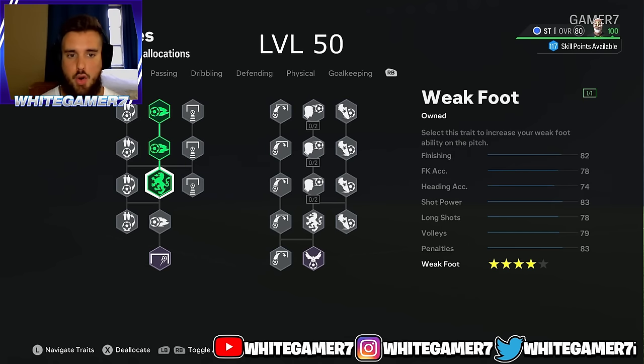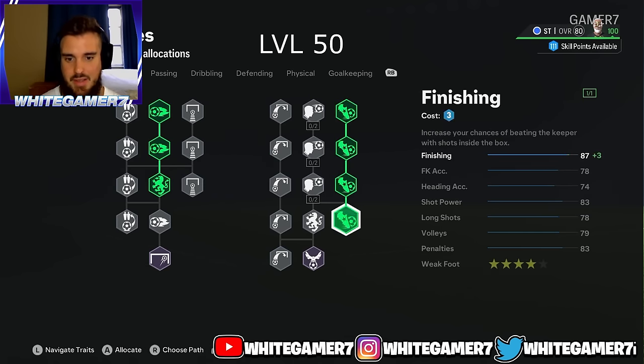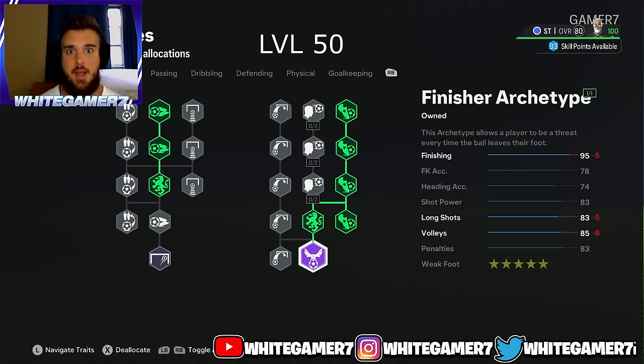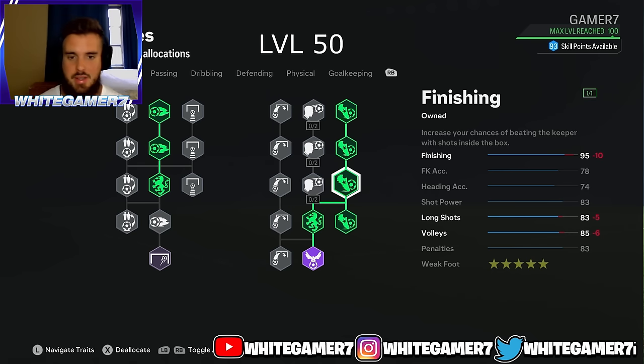For shooting, you get the four-star weak foot, and on the right side you get finishing and the five-star weak foot — super important to shoot with both feet. You also get the Finisher archetype giving you 95 finishing, 83 long shots, volleys, penalties, and 83 shot power. Combined with Finesse Shot Plus, these finishing stats are very, very good.